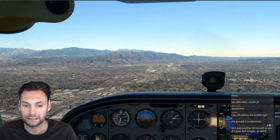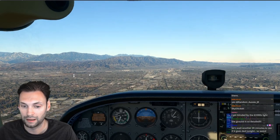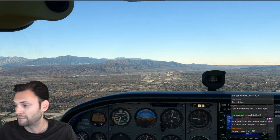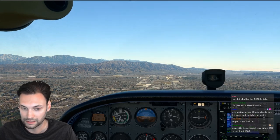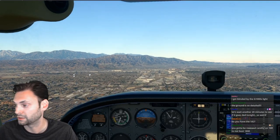We're going to land on Runway 8. I'll taxi off and go to the departure end of Runway 15 — I don't know why I was saying 25. Then we'll take off from there, come back to land, and check out the rest of the airport.